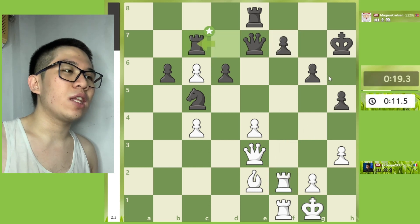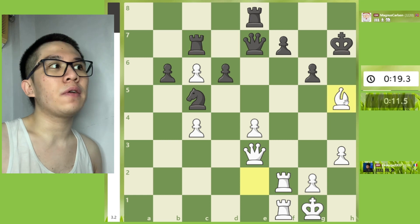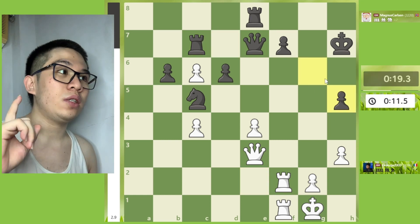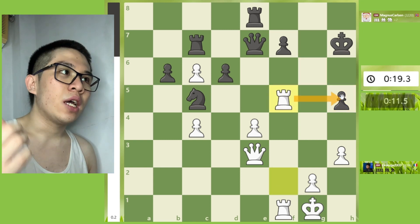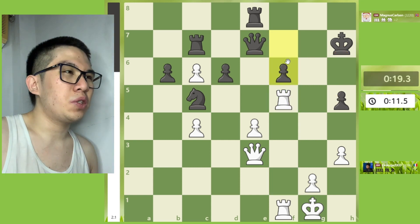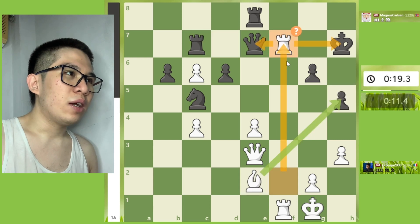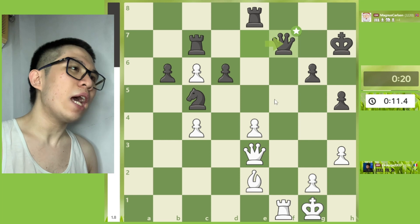Knight takes c6, then dxc6, then Rook c7, Rook takes f7 — sacrifice! Check, my fellow chessers! Inaccuracy — the best continuation is Bishop takes h5. For example: we have Rook f5, threatening check.